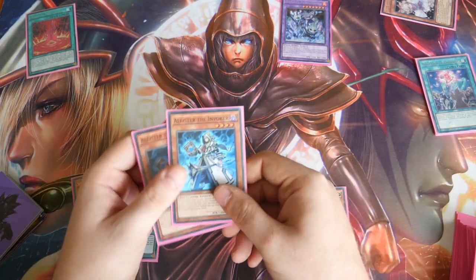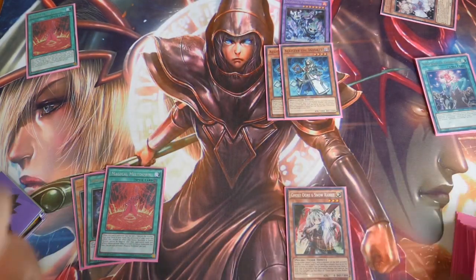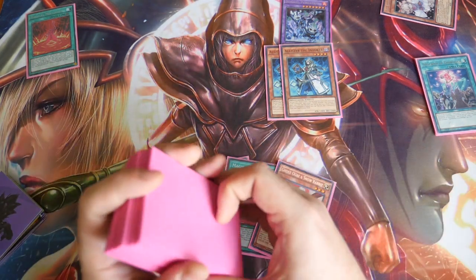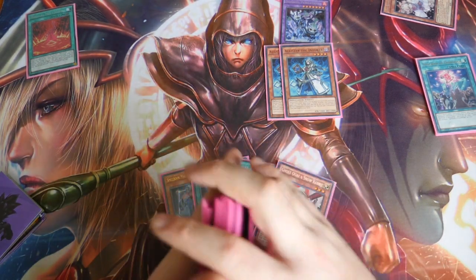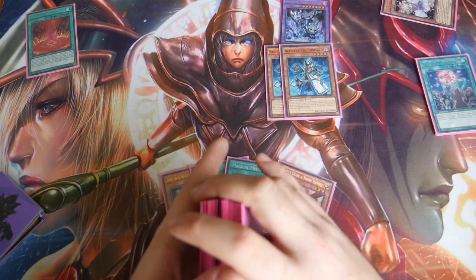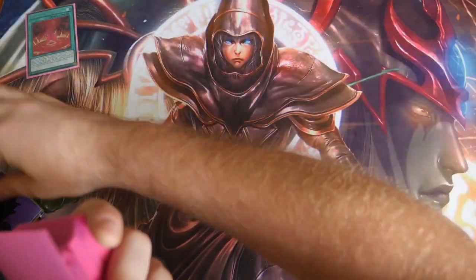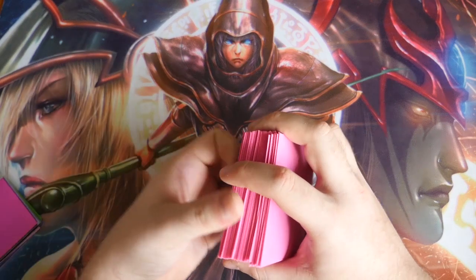This is just being aggressive — doing as much damage as we can. Next turn we have the ability to extend further because Magical Meltdown will search us out an Alistair, which leads into an Invocation should they clear Purgatrio. We also have Spellbook of Secrets to pitch Spellbook Magician for a double draw, plus Ghost Ogre to interrupt our opponent. It has a lot of disruption and a lot of sustainability, which is really nice in a deck. And they couldn't warn in our Invocation because we had Meltdown in play.